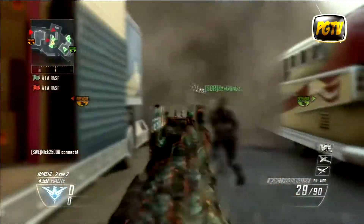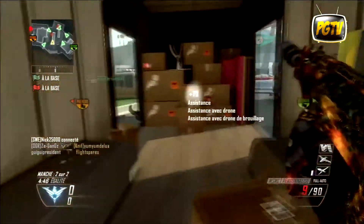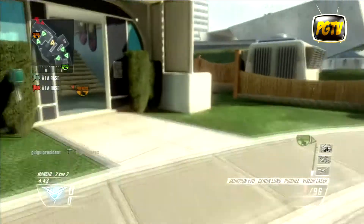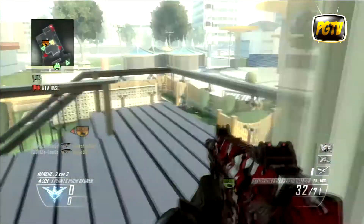Dans cette partie je jouais avec la MSMC silencieux chargeur rapide, accompagné du B23R. En atout je possédais Gilet Parval, Détermination, Pire Dextérité, le C4. En série de panches je jouais avec Drone, Drone au Brouillage, Micro Station Habitable.